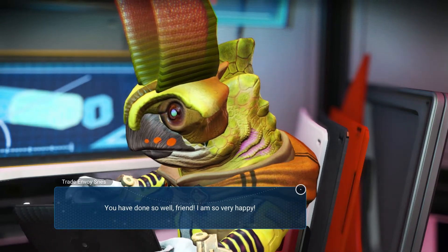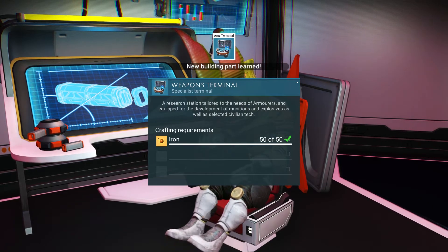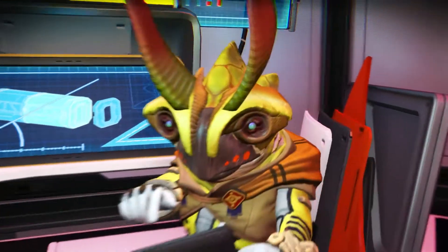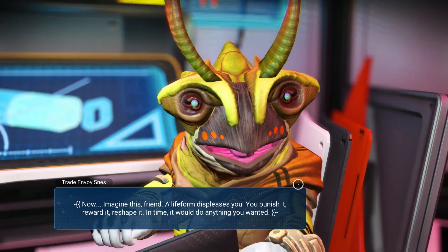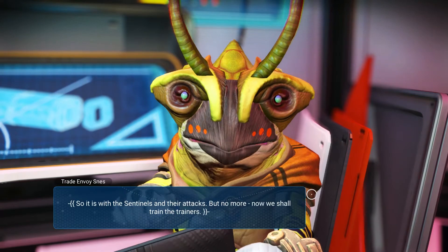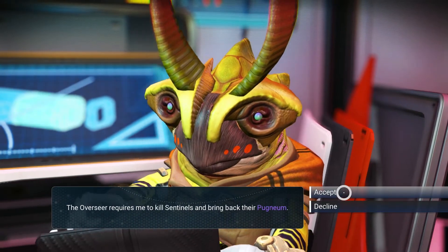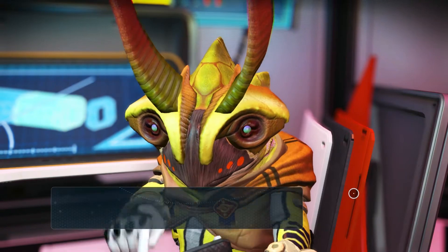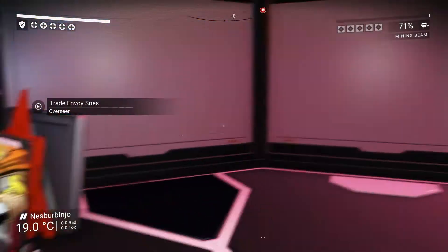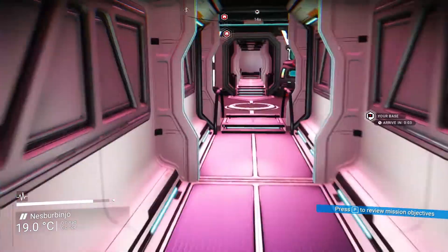The overseer asked for the voltaic cells to finish the plans for the weapons terminal. You have done so well, friend — I am so very happy. Weapons terminal: research station tailored to the needs of armorers, equipped for the development of munitions and explosives as well as selected civilian tech. Now imagine a life form displeases you — you punish it, reward it, reshape it. In time it would do anything you wanted. So it is with the sentinels and their attacks, but no more — now we shall train the trainers. The overseer requires me to kill sentinels and bring back their pugnium. The sentinels have harried me the length of this journey — we shall be free of their constant harassment. But how do I actually destroy them with my mining beam?